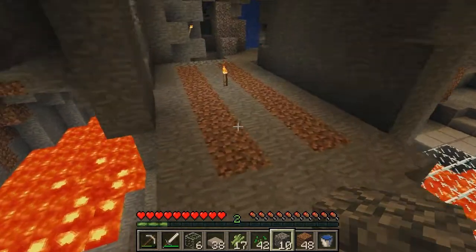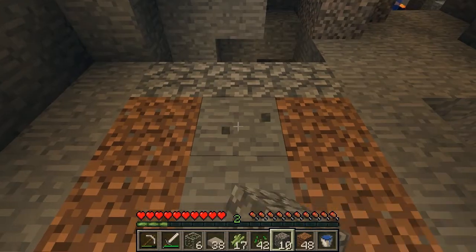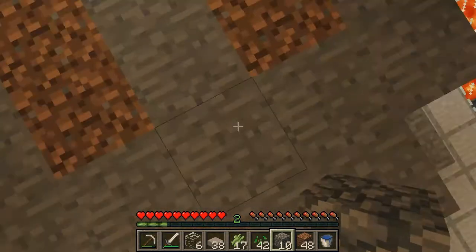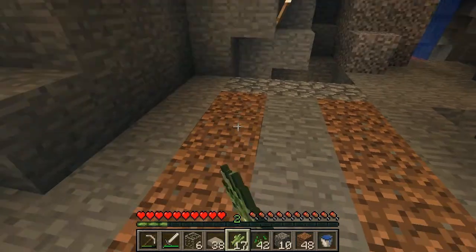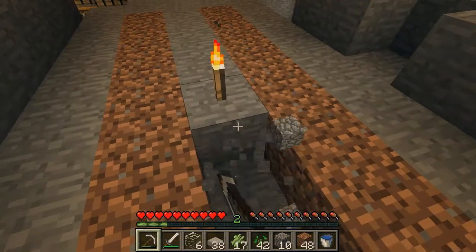I think I know what I'm going to do — it's just going to have water with a source block here so it'll flow down, because that's eight blocks. So I can have 16 reeds planted at a time. I can't place them yet, so I'll just get this set up first.